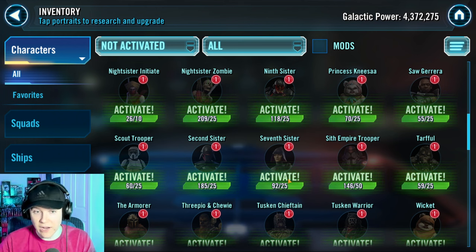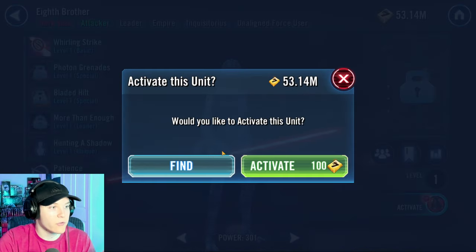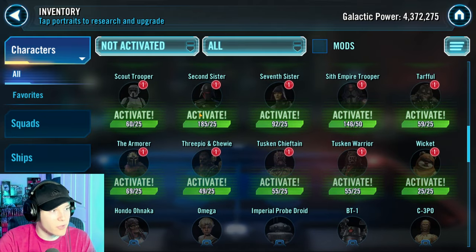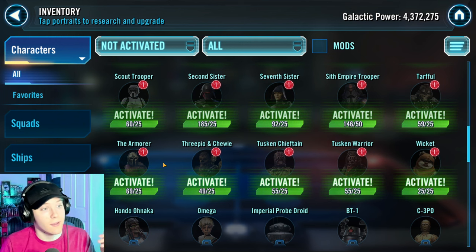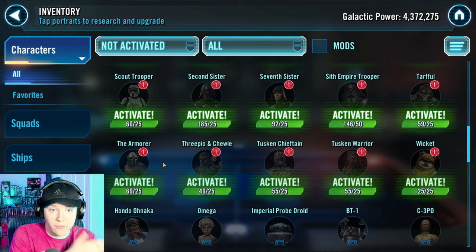Don't unlock characters you don't have a use for. I'm actively farming the Inquisitors, but I haven't unlocked them yet because I don't need my GP to be inflated. Right now I'm just farming the Eighth Brother because of IG-2000. I'm not even unlocking the Inquisitor and I have him over seven stars. Don't spend credits on characters you don't need to unlock. If you don't need the character, don't spend the credits upgrading and unlocking them.